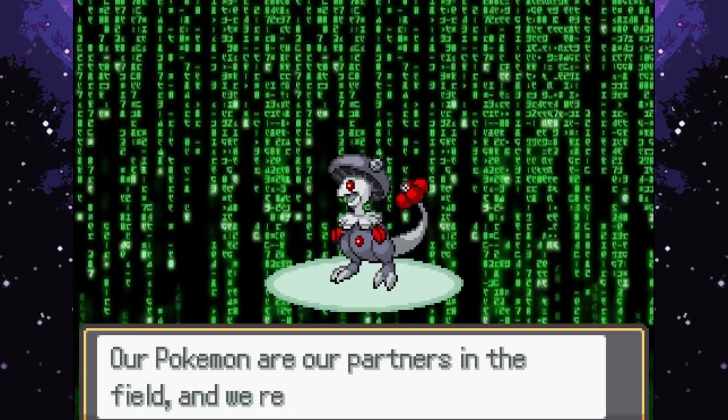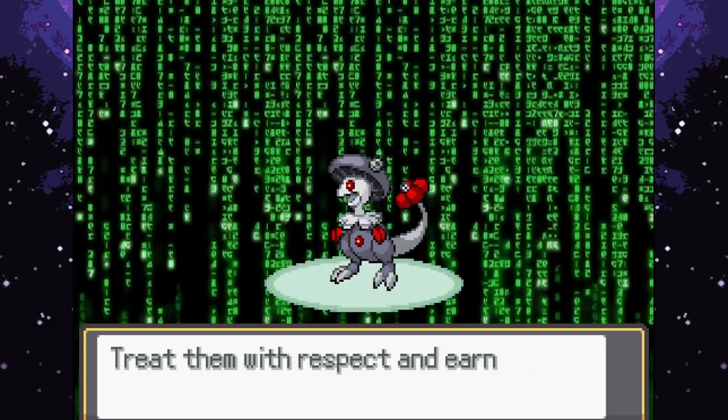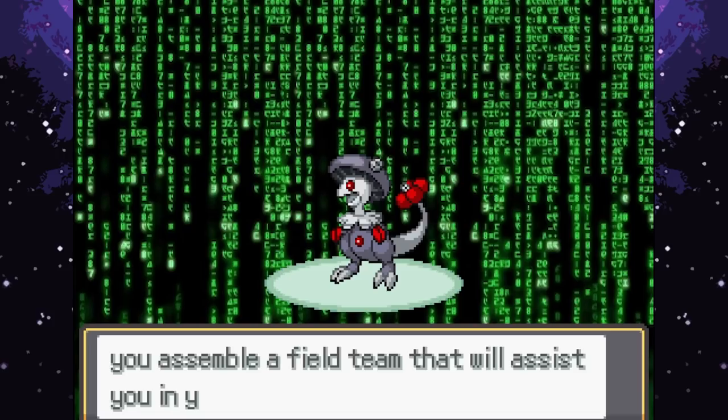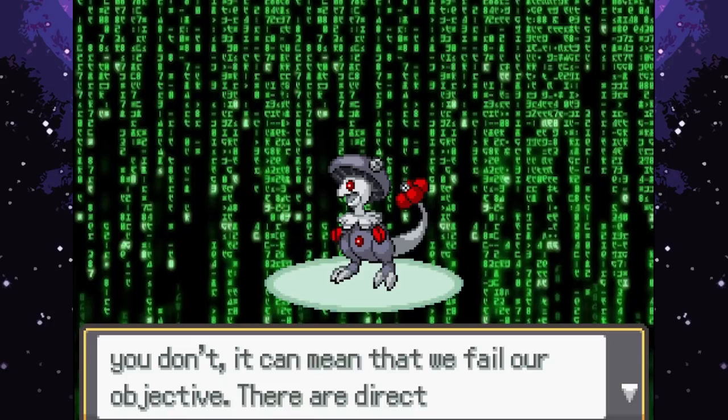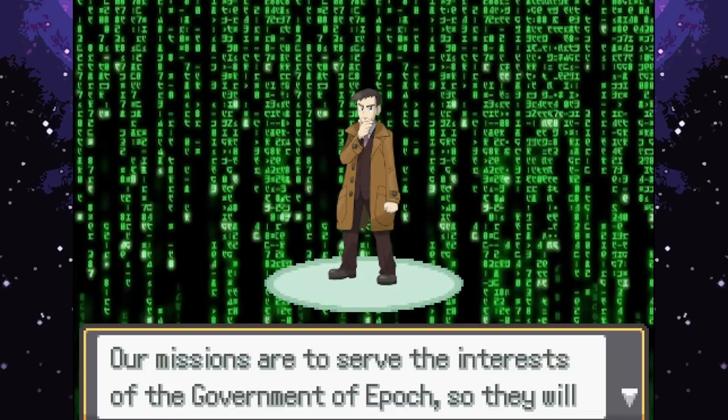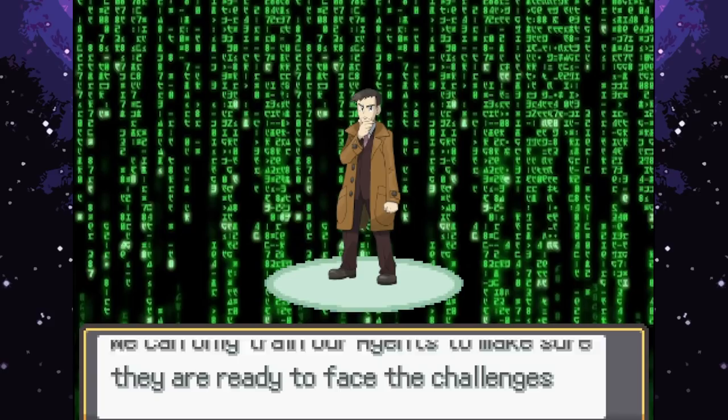There's a robotic Breloom shown! Pokemon are our partners in the field - we rely on them in missions, treat them with respect and earn their trust. Each has strengths and weaknesses; you need to assemble a field team for missions requiring strength, stealth, and cunning. Agents have discretion to choose their Pokemon teams, but choose wisely because failure has direct consequences. Missions serve the interests of the Poch government and will vary in difficulty and complexity.